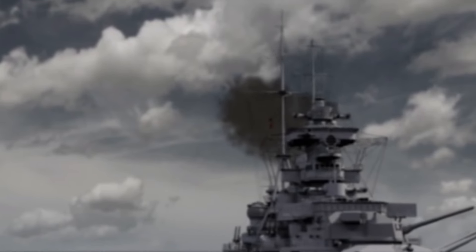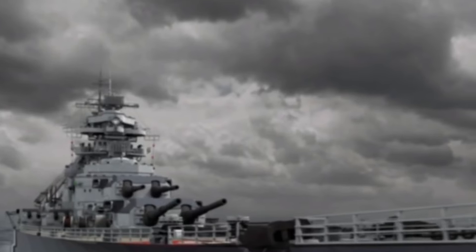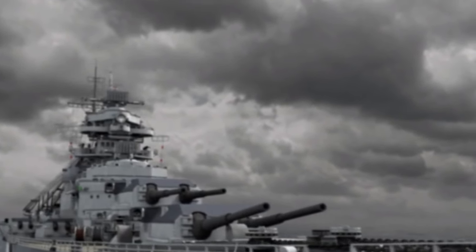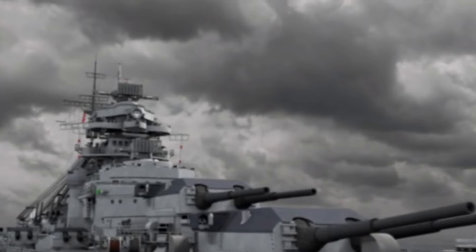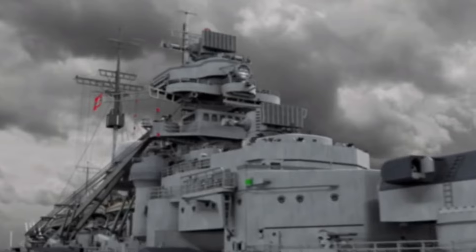A foggy morning on May 24, 1941 in the Denmark Strait. Two English warships — a new state-of-the-art battleship, Prince of Wales, and the most famous ship at the time, the pride of the Royal Navy, HMS Hood — were en route to cut off two German sea raiders heading for the North Atlantic: the heavy cruiser Prince Eugen and the massive battleship Bismarck, the largest ship of its kind at the time.